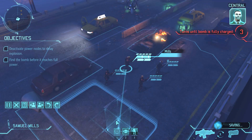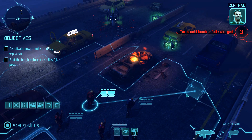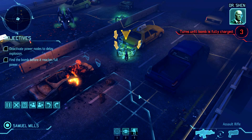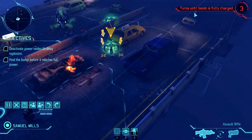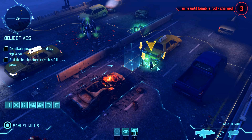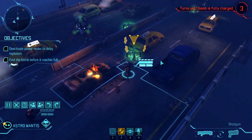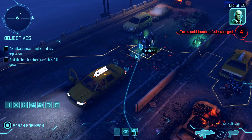'Council intel indicates the aliens are charging a plasma bomb — time is running short. The device is a priming mechanism transferring power directly to the bomb. Disabling this power node should give you more time.' The nice thing about this map is you can only go one way basically. We'll come up to deactivate the power node — it gives us an extra turn. We have three turns until the bomb blows.